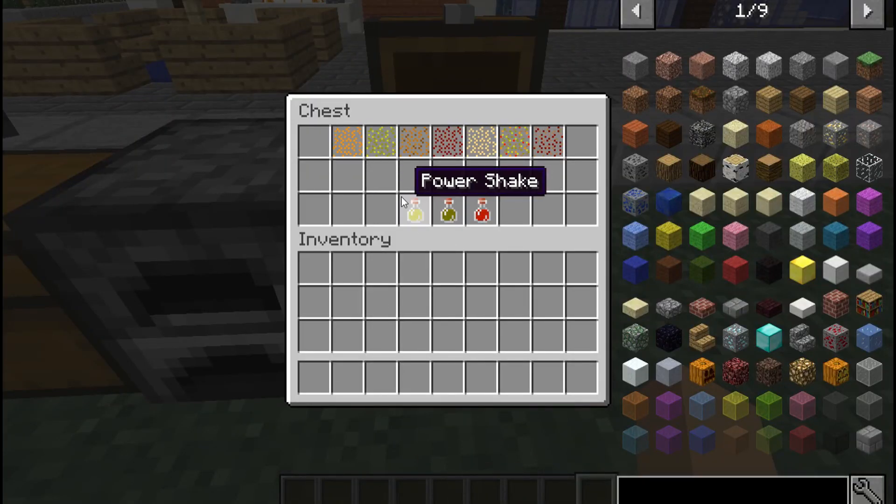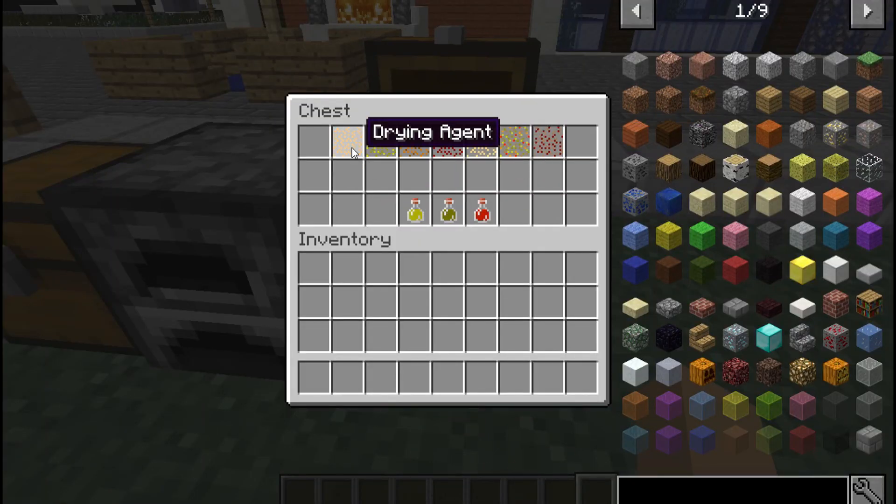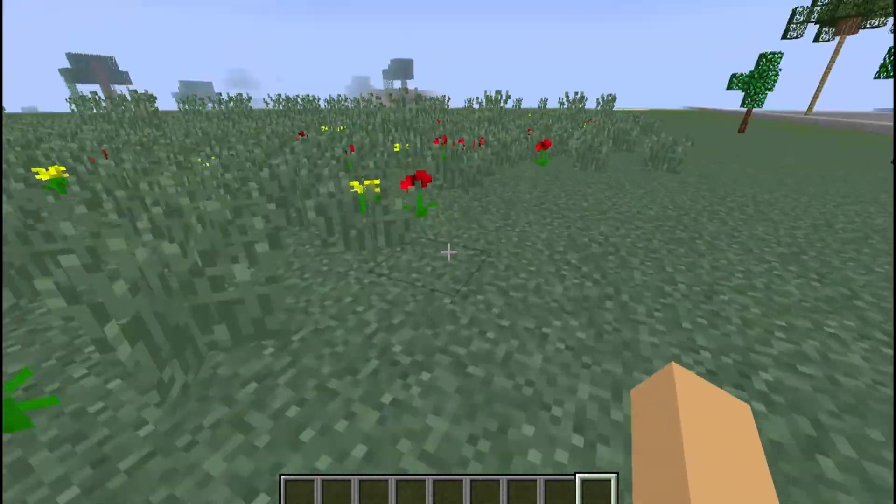Now let's take a look at the VeggieWay mod. If you like to eat vegetarian and don't want to kill pigs, cows, and sheep to get food, this mod lets you build a lot of things from vegetarian food, like carrots, beetroot, and all that stuff. This mod also introduces three new drinks: the power shake, muscle milk, and energy drink.